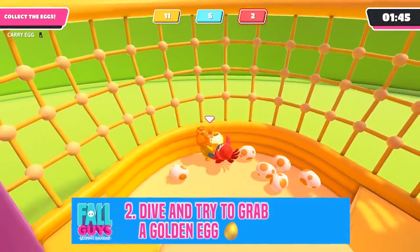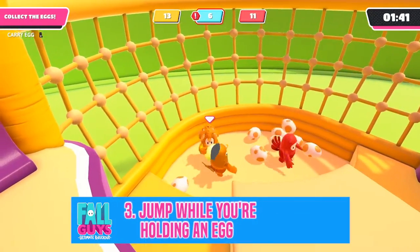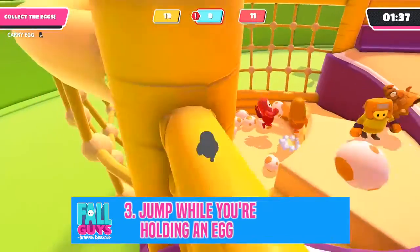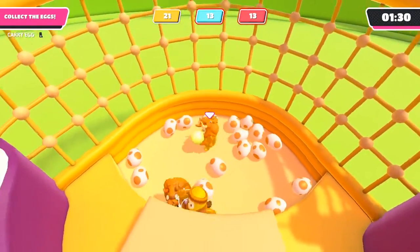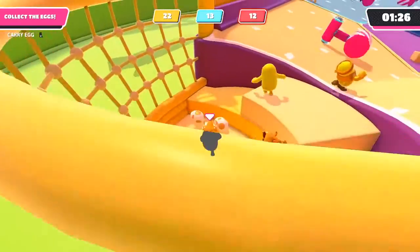The gold eggs are worth five points and the regular eggs are one point each. Jumping can also help you avoid being grabbed while holding an egg — it can get you away from the opponent. Because once you're grabbed, the egg will pop into the air in a random direction and you have to kind of restart. Sometimes it goes in the opposite direction, making it a lot harder to score points.